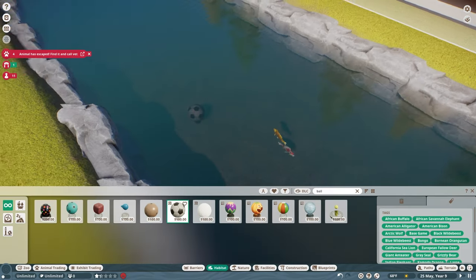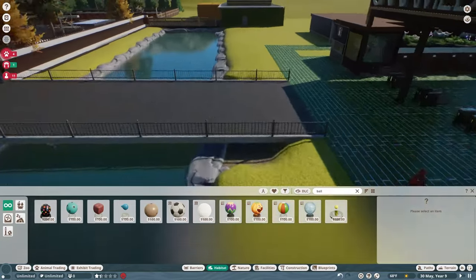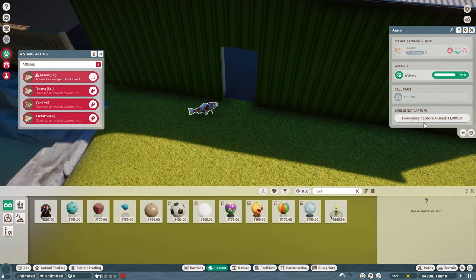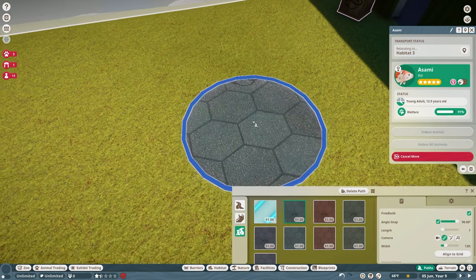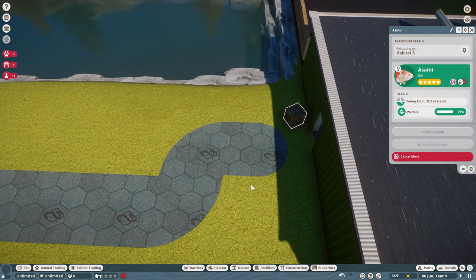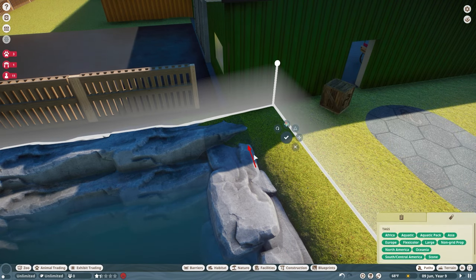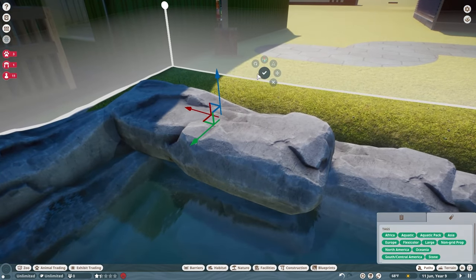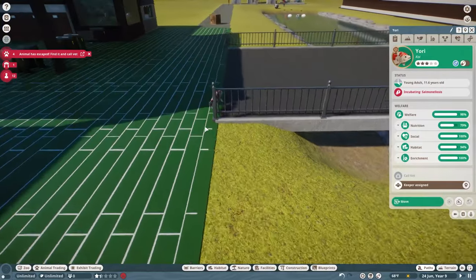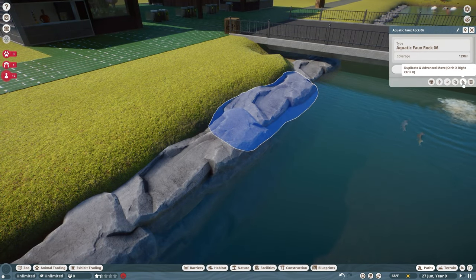We can also give them a ball, which would be absolutely amazing. Sounds like one of them has escaped - four of them have apparently escaped. How did you get over here? That's not cool because we don't have a path over here yet, so I need you to not do that. Hopefully that's close enough that the keeper can come and get them. I definitely need to build up this wall a bit more - I thought I'd built it up enough but maybe not, because we've already had four little escapees.